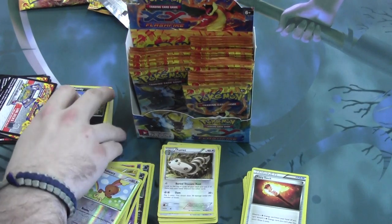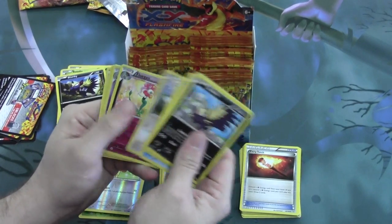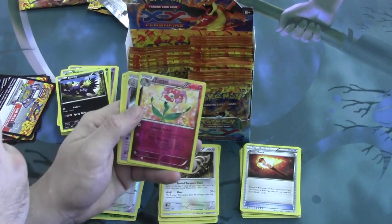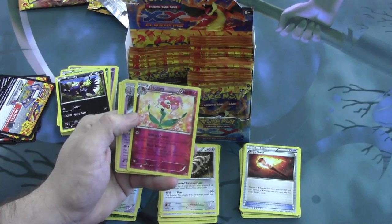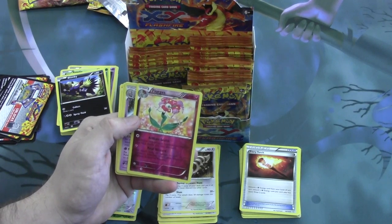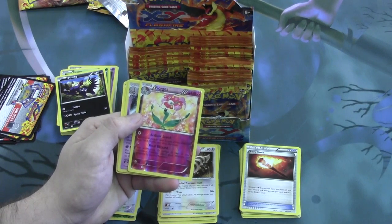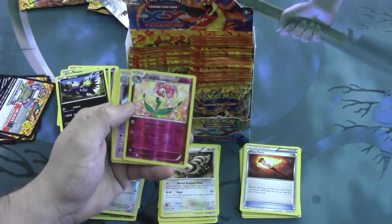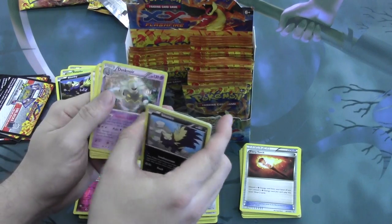Next pack. Reverse is a Florgues, which is a Reverse Rare — pretty excellent. All one-energy attacks: Brilliant Search allows you to search your deck for up to three cards and put them into your hand — that's really powerful. And for one Fairy Energy, Petal Blizzard does 20 damage to each of your opponent's Pokemon; do not apply weakness or resistance for benched. That's pretty solid and I hope to see a lot of decks with that.